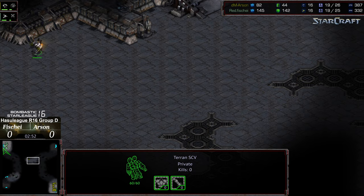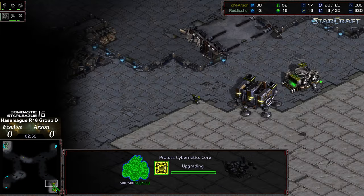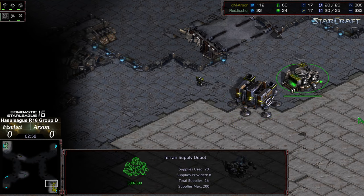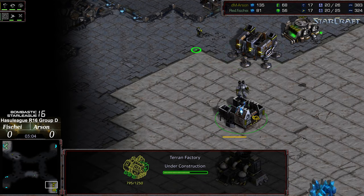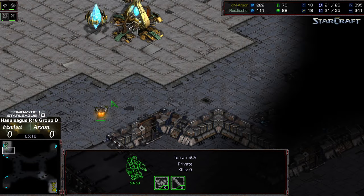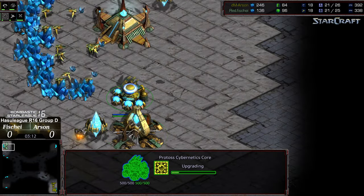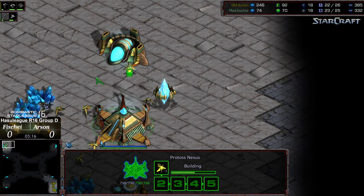Arson looks like he's going to cycle around to second position, get that scout, and be able to see that cybernetics core spinning. Fisheye has got to make something happen, and I feel like the best way to take care of Terran on this map as a Protoss player is to play guerrilla style — expand aggressively. Try to make sure you get an observer in the base. Getting that observer in the base is going to be absolutely critical for Fisheye so he can keep an eye on the factory count.